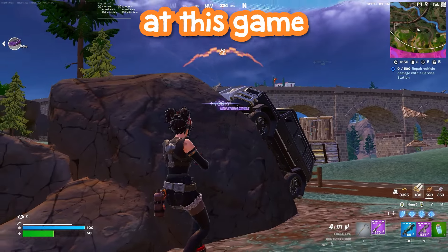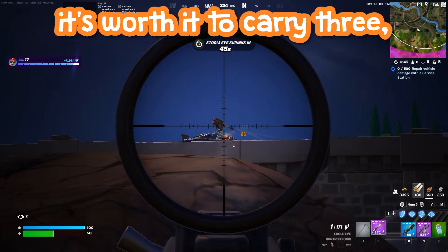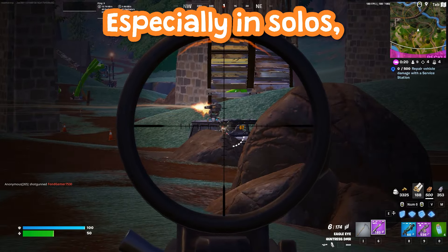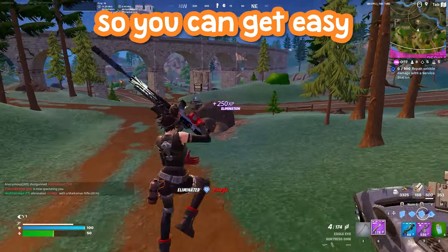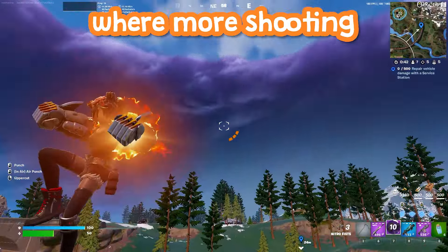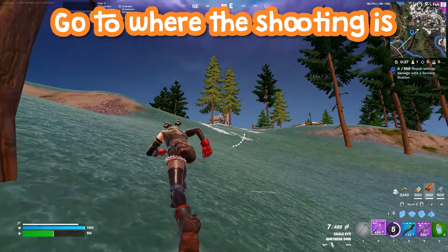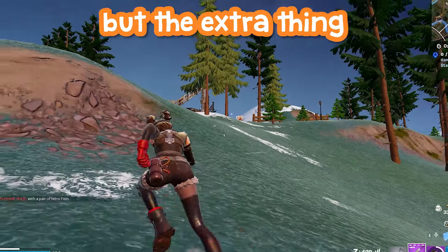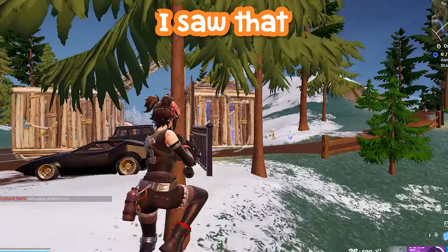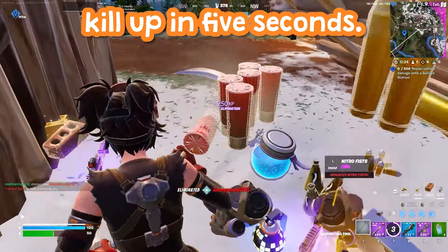A tip to improve this season: carry a DMR. This is the first season where I really think it's worth it to carry three, maybe even four guns because of the car meta. Especially in solos, when people switch into that turret seat they're a sitting duck, so you can get easy headshots. Also pay attention to what material opponents are building out of and how weak their walls are. I saw a freshly built wooden wall, shot it twice, and got an easy wall take to finish the kill in five seconds.